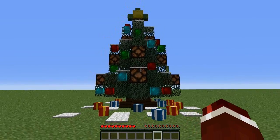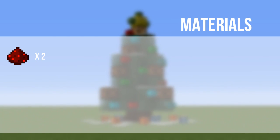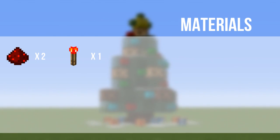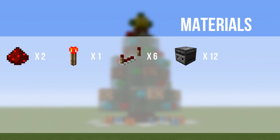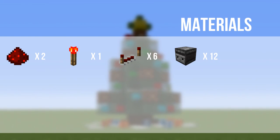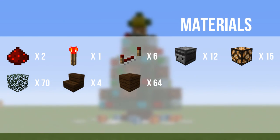But anyway, let's get into this tutorial. The materials you're going to need are: 2 redstone dust, 1 redstone torch, 6 redstone repeaters, 12 observer blocks, 15 redstone lamps, 70 spruce leaves or any others of your choice, 4 stairs of your choice, and 64 blocks of your choice.